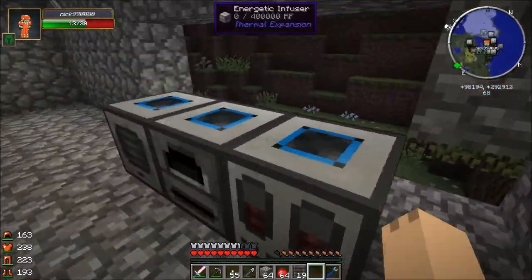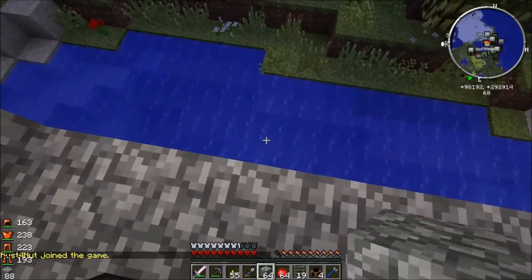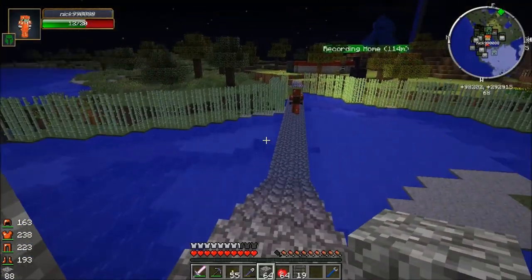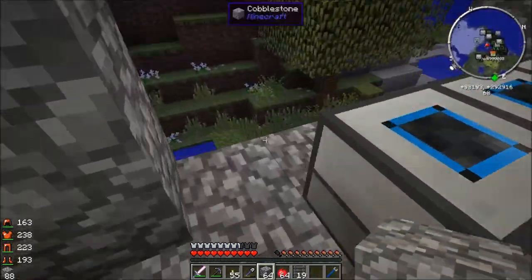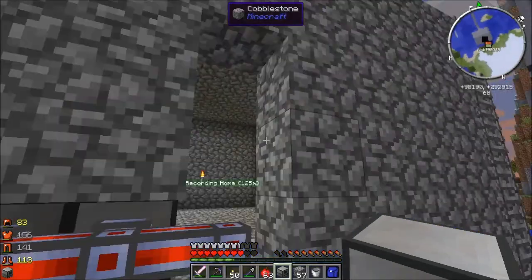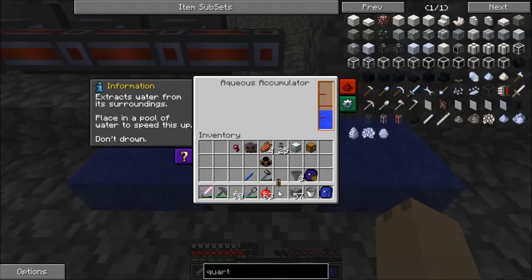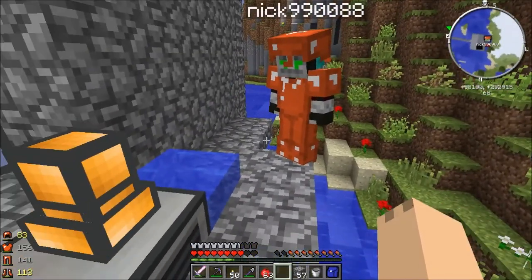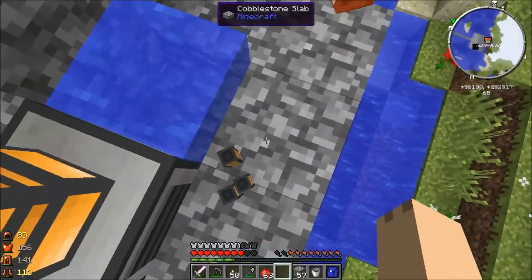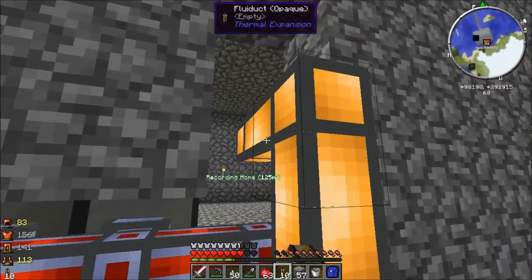Let's explain what these machines do after we get the power hooked up. How many fluiducts do you have? I have 25 itemducts and 6 fluiducts. Why don't you make another set of fluiducts? We'll be right back. And we're back. We're going to put our aqua's accumulator right here, and you're going to see that's going to fill up nicely with water. Cell goes there, and fluiducts come out of here like that.